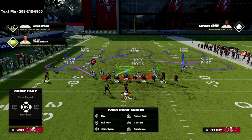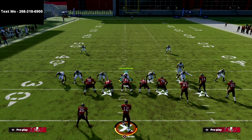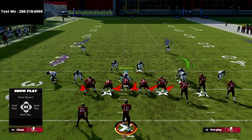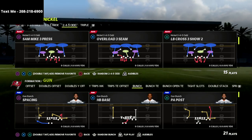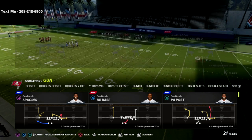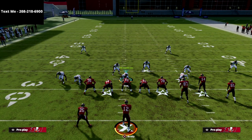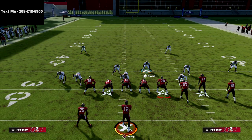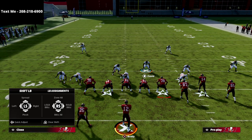Real simple setup. We're going to use the LB Cross 3 Show 2 — I initially picked the wrong play, Overload 3C, so just make sure you select LB Cross 3 Show 2. Once you're on the right play, you'll see the defense lined up how we want. Then we're going to press coverage and pinch our linebackers.